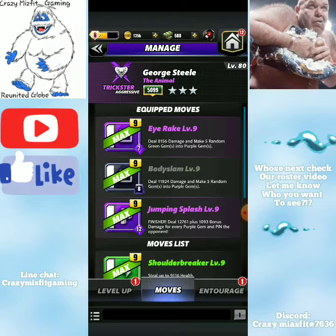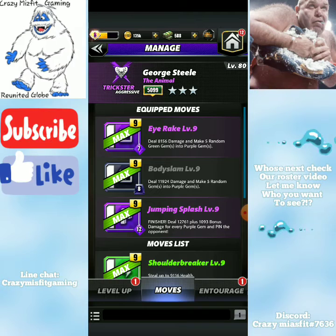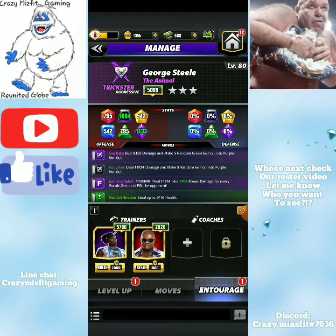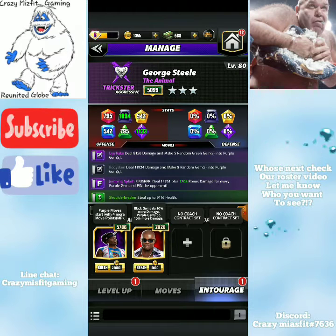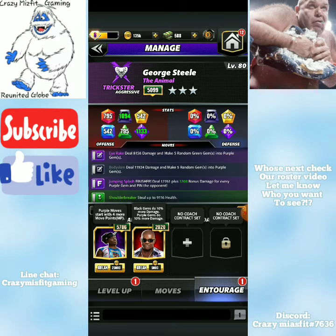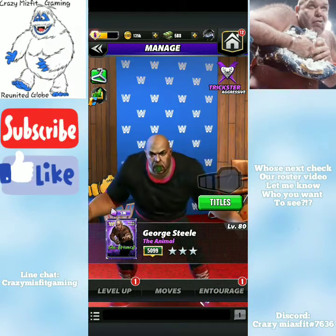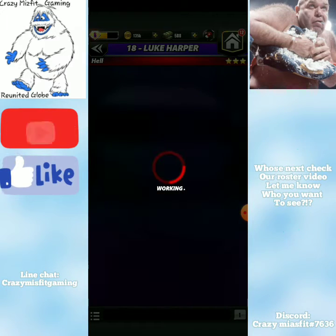Jump and Splash deals 12,761 damage plus 1,093 bonus damage for every purple gem, and pins the opponent. The entourage gives four more move points in purple, Black Jimsy adds 10 more damage, and Purple Jimsy adds 10 more damage, pushing the finisher damage to 1,203 per purple gem. We're going up against Luke Harper.